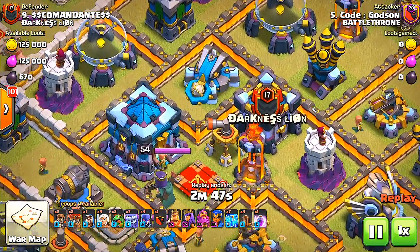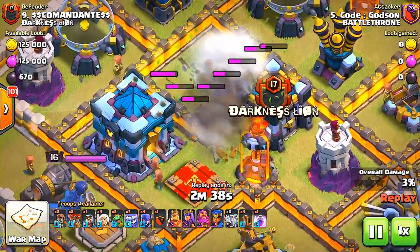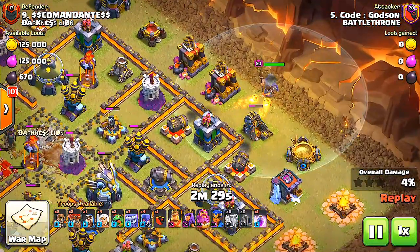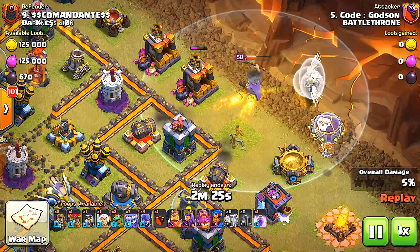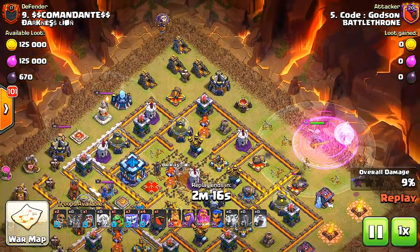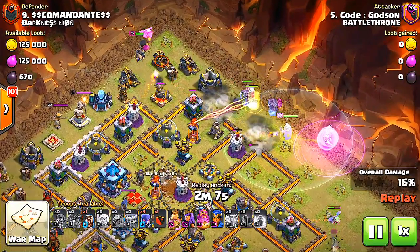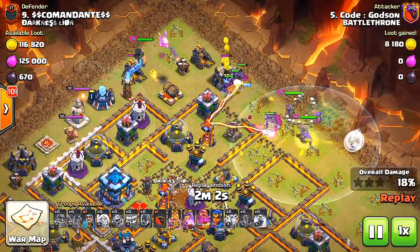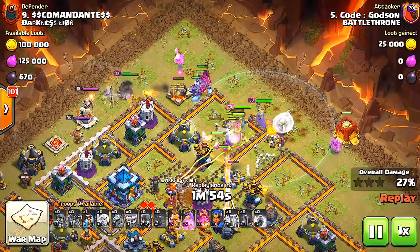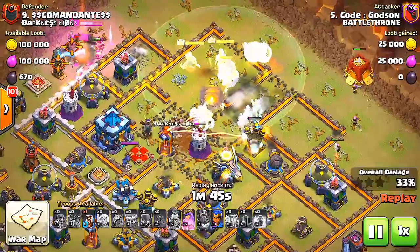Waiting for the queen to walk in — here she comes, this is a key attack. We have to nail these seven spells. We got that, now four earthquake spells right there to open it up. The grand warden's in but I kind of misjudged the spacing, so he's taking a lot of damage. I didn't want him to pop his ability, so I had to waste a rage spell there. He's cleared it up, here comes the baby dragon — the super breaker is going to open up the wall. Here come the yetis, but they're venturing off to the sides a little too much before I can clean up.